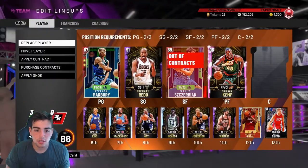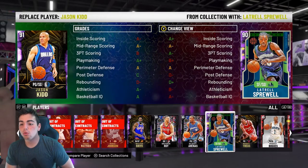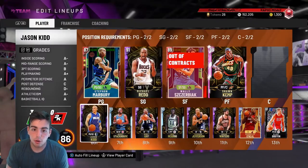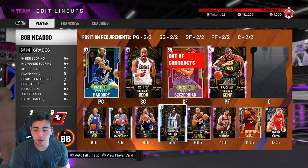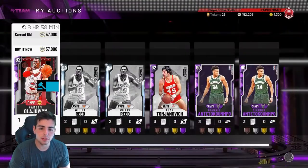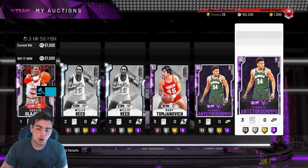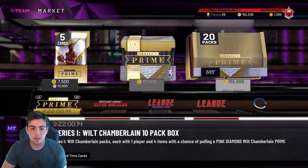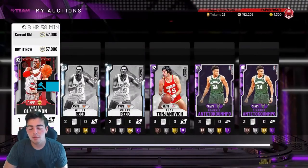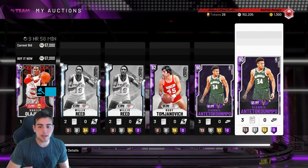Let's see what else we got in our collection — did we snipe anything else? We got another Rudy for 9K. We got Latrell Sprewell, who's almost at diamond. This has worked out great. My MT profit is really insane right now. On Friday when the market crashes, you sell your cards and make a ton of MT. We got three days left and Friday new content's coming. When new content comes, sell your cards. The whole day the market has crashed; the next day things start to rise.